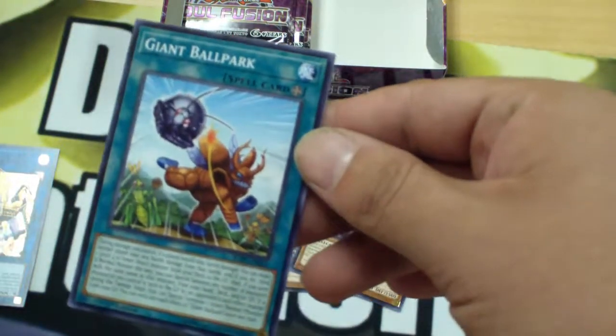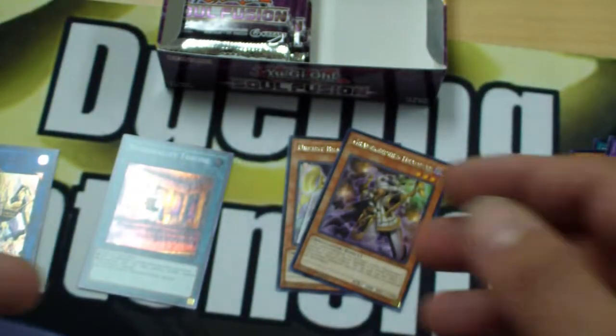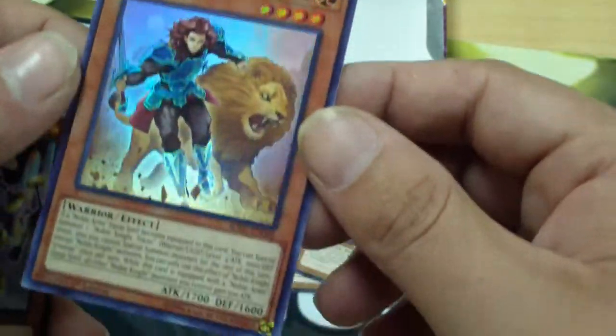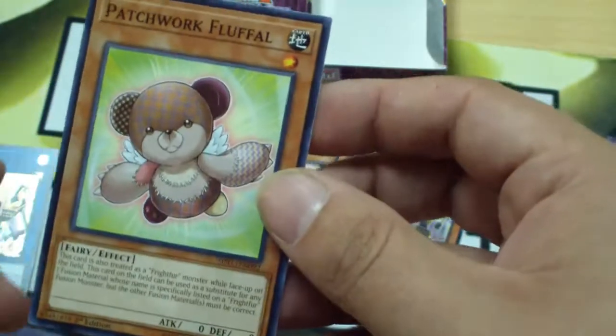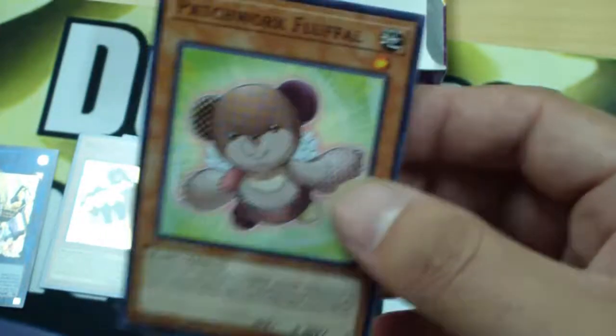Giant Ball Park — no idea what that does, normal monster support I guess. Super Rare is Noble Knight support — we've got Noble Knight Yvonne. Not bad. And another copy of Patchwork Fluffal, to go with Frightfur Patchwork. That's fun, I like that.